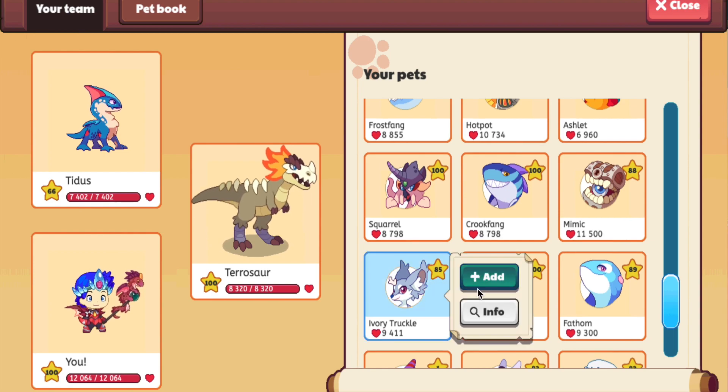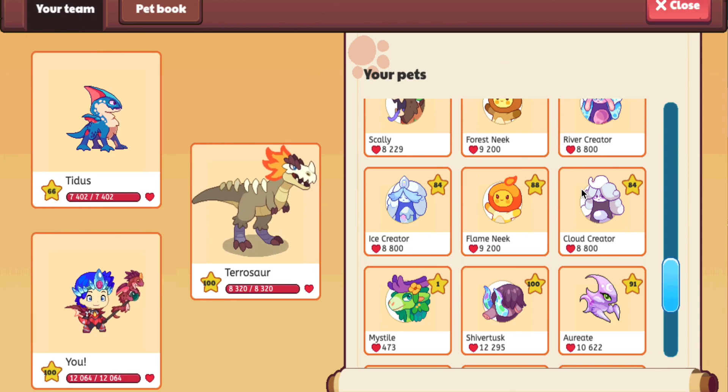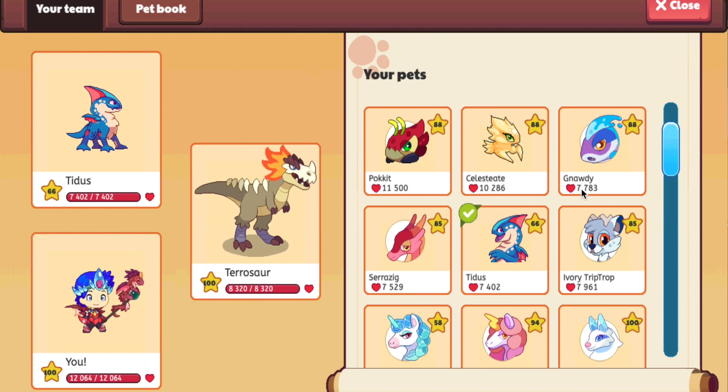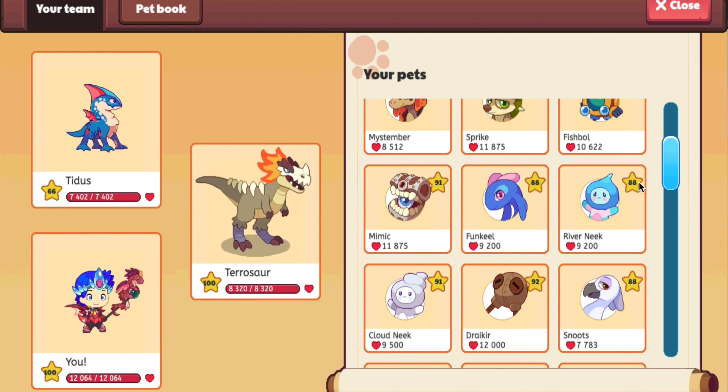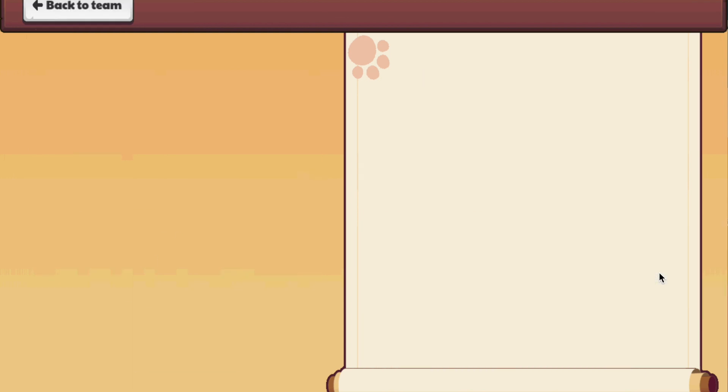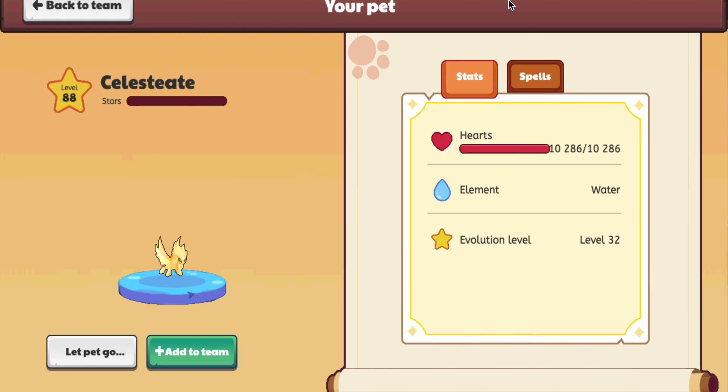I kind of like it and this is what it looks like. Now what we're talking about is the sixth rarest pet in all of Prodigy, and it's going to be the Celestia. The Celestia is very rare — you can find it only in the Academy, and the reason why I think it's so rare is because it evolves from one of the old starter pets. So this is why I'm giving it the sixth rarest pet in all of Prodigy.